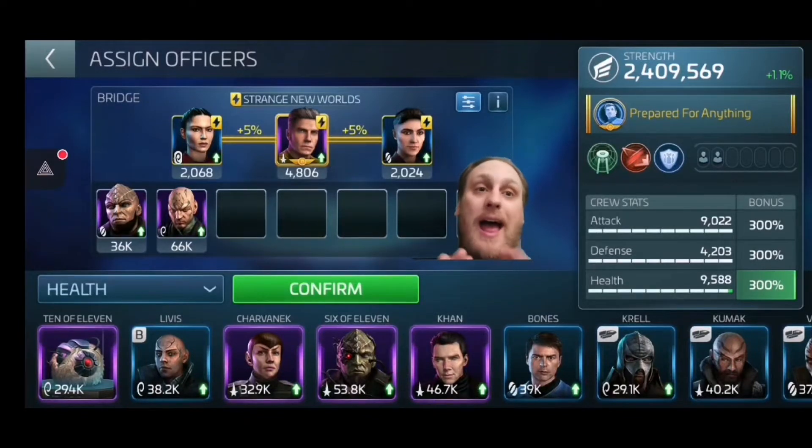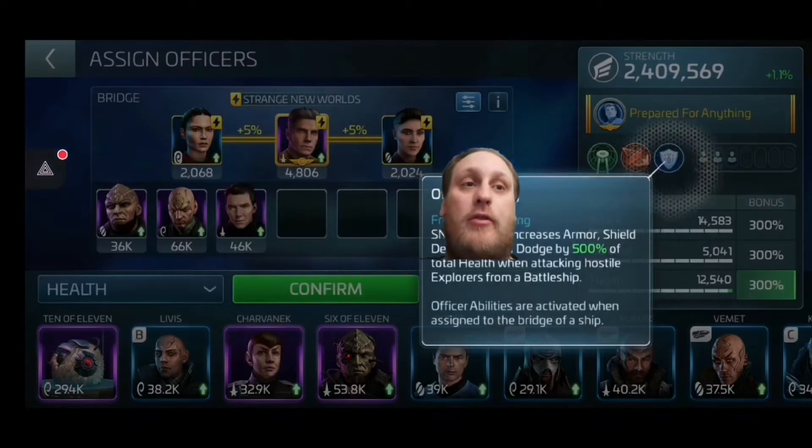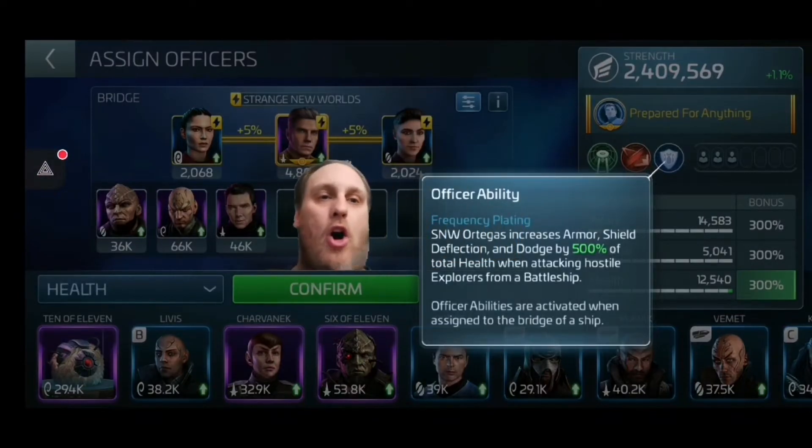My Saladin is the best it's going to get — 2.4 million. If I add an extra officer, that number is not going to change. The only thing that changes is my stats, and those only become important when you have officers on your bridge that require specific stats. For instance, this officer needs health when attacking a hostile.